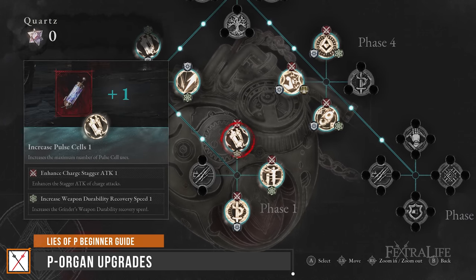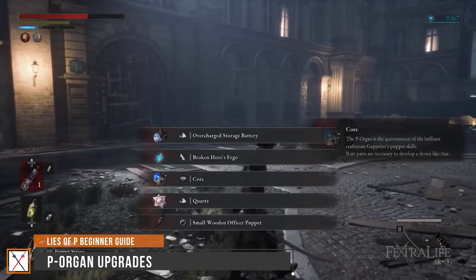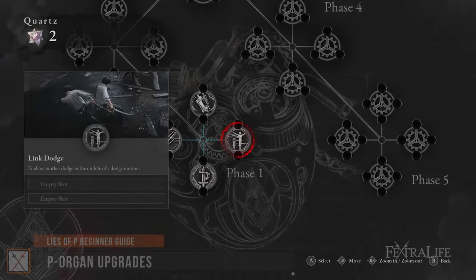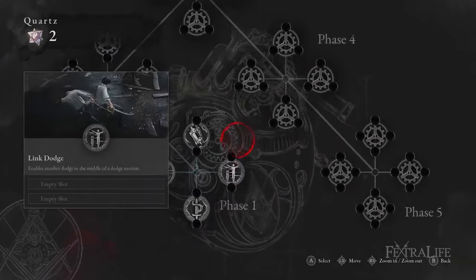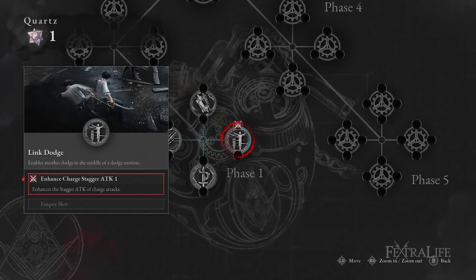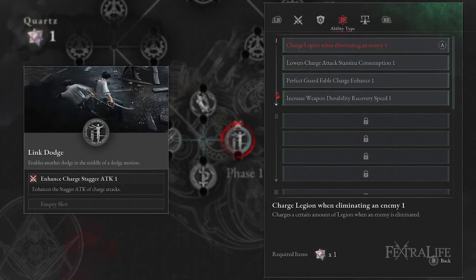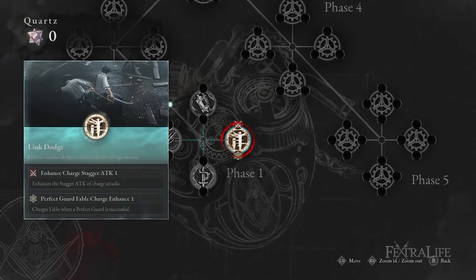You'll upgrade P using Quartz found throughout the game, acquired from bosses, chests, and mini-bosses, so keep on the lookout. In the P-Organ menu, you'll see large nodes and small nodes next to them. The large nodes each have an upgrade effect activated only by filling all the small nodes next to it using Quartz. In those small nodes you can select a small upgrade for P. There are different types of small upgrades: Attack, Survival, Ability, and Item Types. You may only select one type per large node.